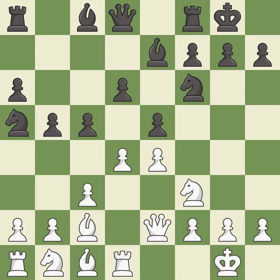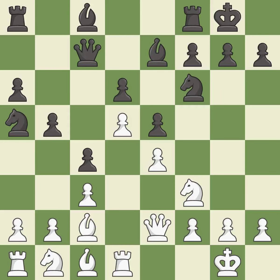This strikes at the center with a pawn, fighting for space. This protects the attacked pawn. It is the last book move. This is not the right idea — it is an inaccuracy. The opposing knight is kicked by a pawn and must now move or be captured.